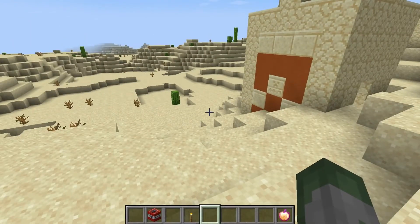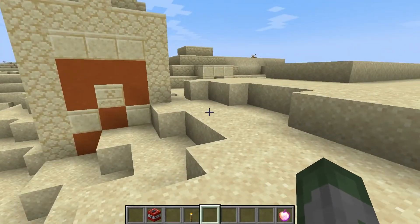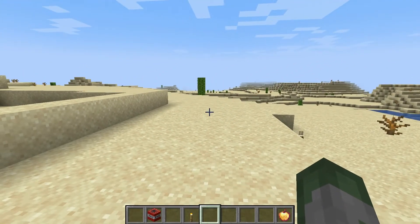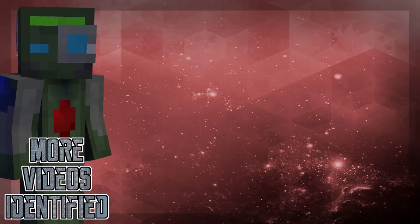I think the Mineshaft might be the easiest to go through, but Bastion Remnants, I think, has the highest percentage chance individually. Anyway, so that's the Enchanted Golden Apple, and that's how to find and get one. Thank you.